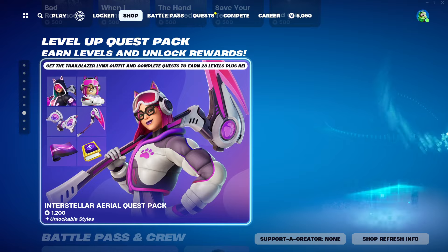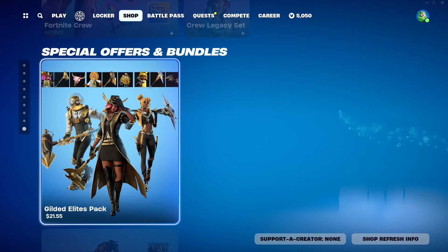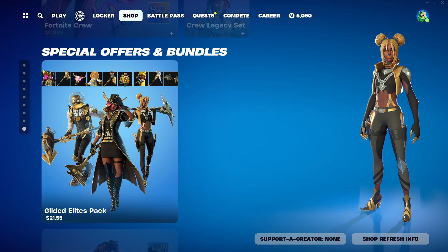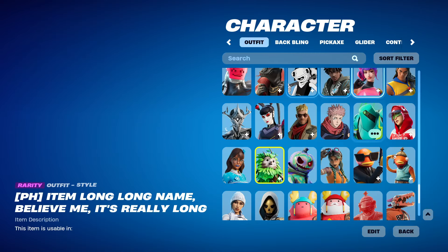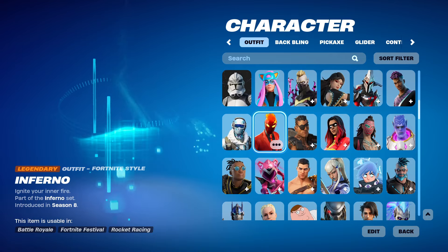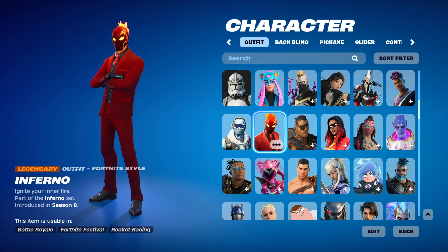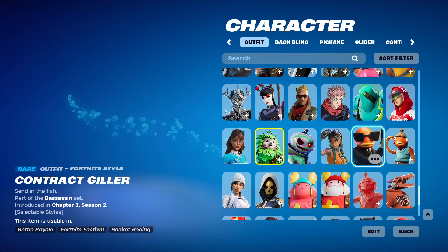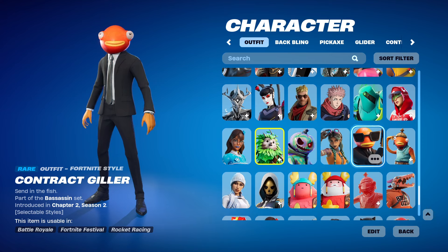Then we have the Level Up Quest pack, Battle Pass and Crews, and Special Offers and Bundles. There are actually two Special Offers and Bundles here. First is the Inferno pack from Season 8 — you get challenges for 1,000 V-Bucks and a pickaxe and a wrap. The other pack is the Contract Dealer pack, also back — same price, pretty similar.